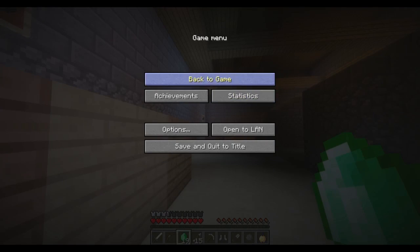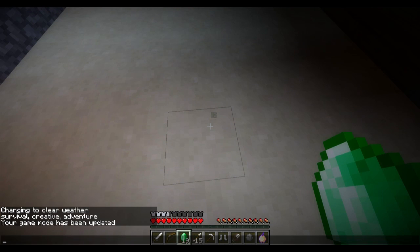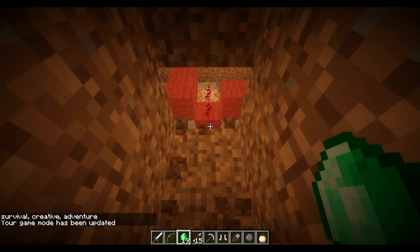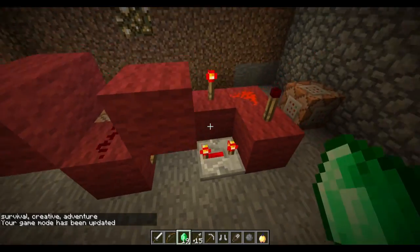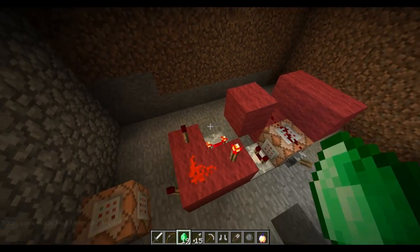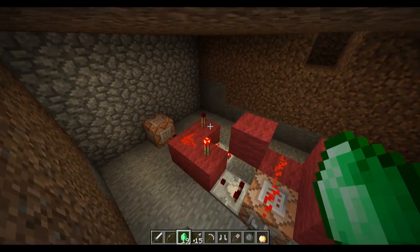I'm gonna switch back into the normal texture pack — I just thought it would be appropriate to do a Zelda style here. I'm going to head down and show you this little machine. Let's go into creative — it's hidden right down below here. I can turn shaders off as well, I just had that on for extra effect. I can show you how to build this — it's a simple machine that uses command blocks to take one item and give you another in an interval.